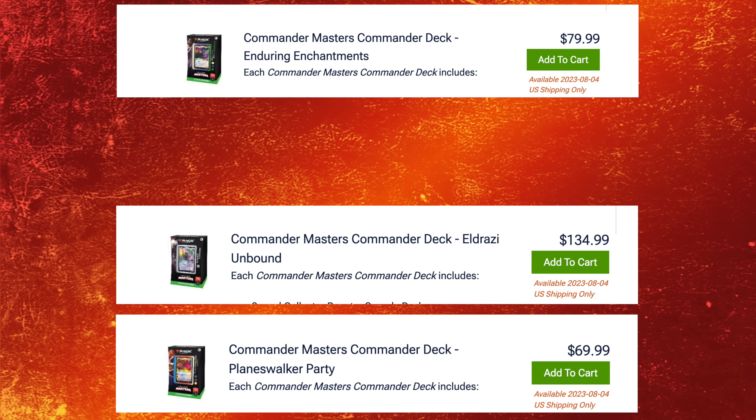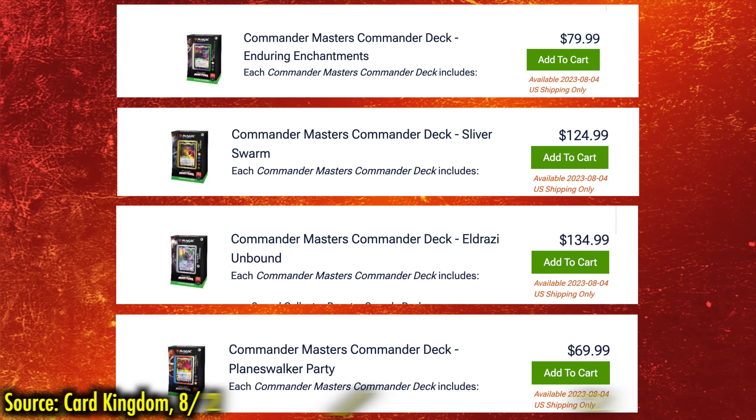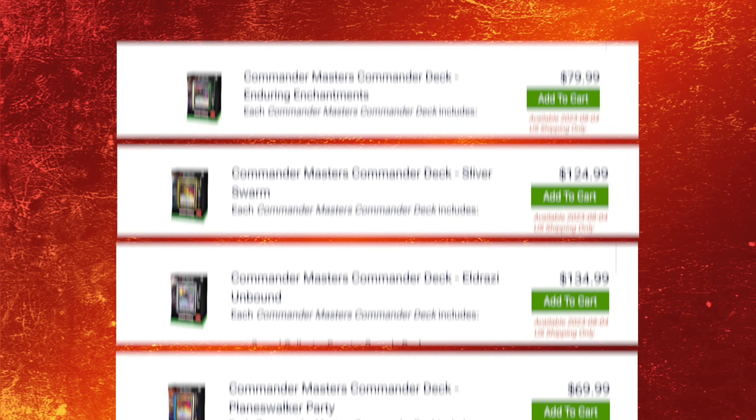Without an MSRP, we have no idea what these decks are supposed to be priced at, so all we have to go on is what they are selling for. Card Kingdom, sponsor of this channel, is selling Eldrazi Unbound for $134.99, Sliver Swarm for $124.99, Enduring Enchantments at $79.99, and Planeswalker Party for $69.99.